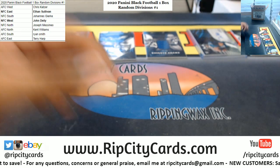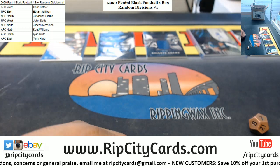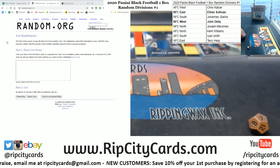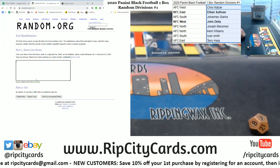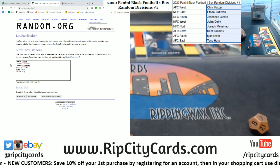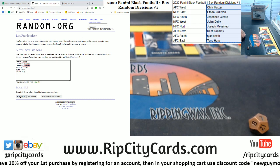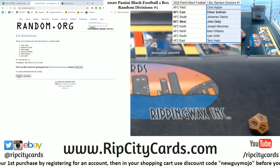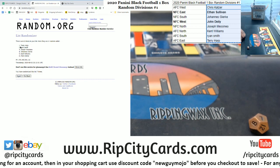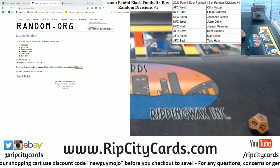So Ethan and John D, congrats — you guys got an autograph. Now let's see who's going to win a spot in the next break. We're going to go seven times in the randomizer. Ethan, you got a hit so take you out of there, and John D you also got a hit so take you out of there. Top name wins a spot in the next break — here we go. Money shot, seven — boom, seven. Sorry Ryan, James, Johan, Kent, Chris, but congrats to Terry winning a spot in the next break!